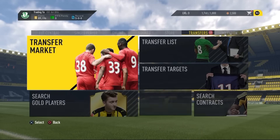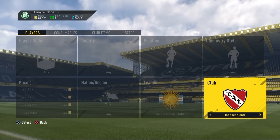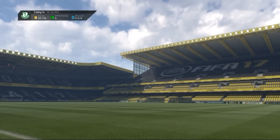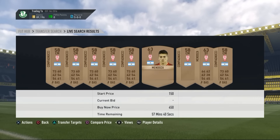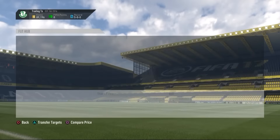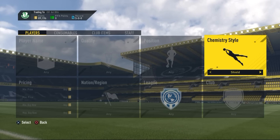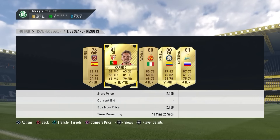The thirteenth method is in the Argentinian league — go to a club called Huracan. These have gone up in price because of the squad building challenge. You can get silver cards for around 200 coins because they're going for around 1,000 coins. Even bronze cards can be bought for 200 coins and sold for 500 coins overnight.